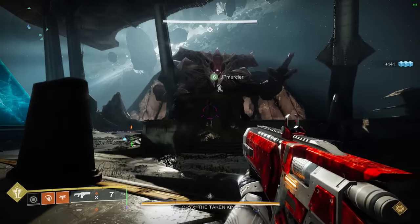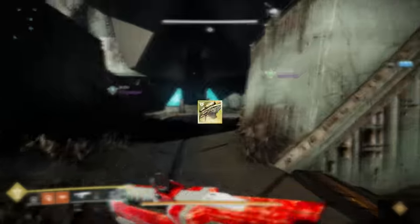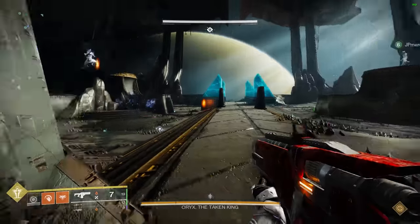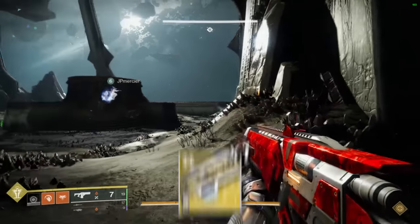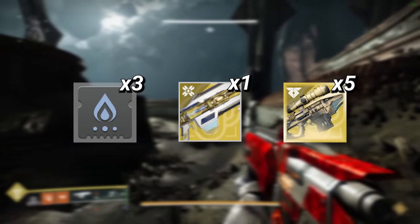Finally, Oryx is also a challenging one-phase, but this time you can reliably do it without the need for any rocket swapping — simply use Whisper of the Worm. Much like the Daughters encounter, make sure you have triple Solar Surge with 1 Divinity and 5 Whispers with Catalyst, and you should end up with the following.